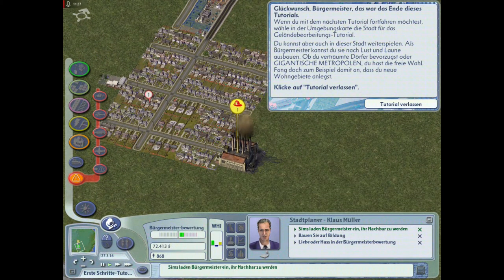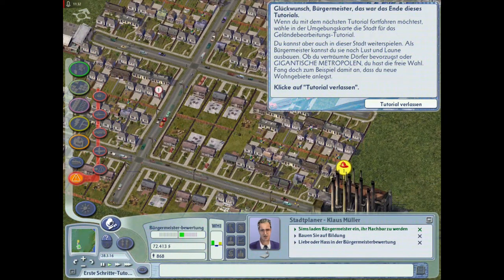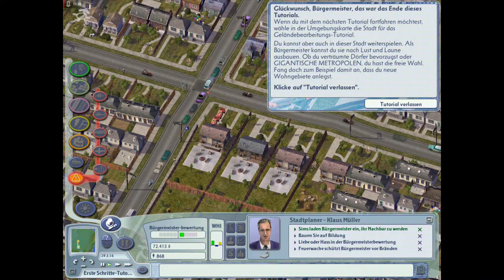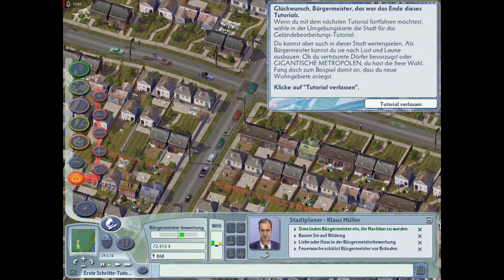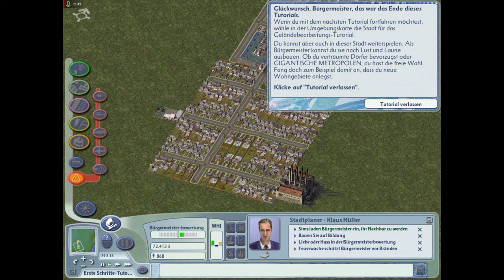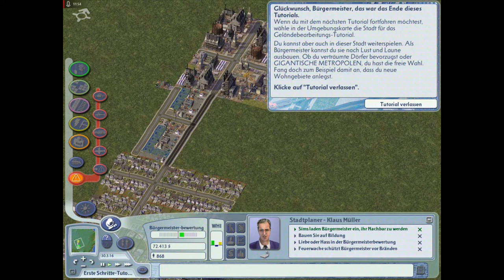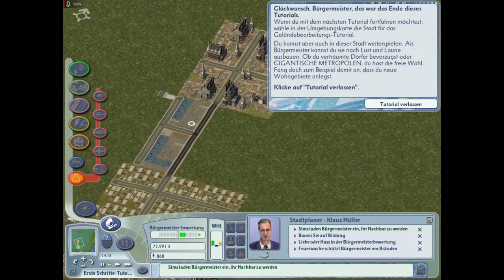Freunde, das war jetzt quasi hier schon unser erstes Tutorial. Es gibt hier auch noch eine Sache - wenn wir hier weiter reinzoomen, sehen wir tatsächlich die Autos rumfahren in dieser kleinen Straße. Das ist cool! Ja Freunde, soviel erstmal zum Anfang. Dieses Spiel wird ein bisschen was gemütlicher - nichts Hektisches, einfach gemütlich ein Städtchen aufbauen.